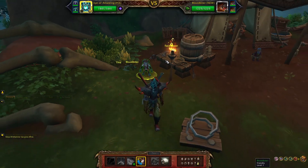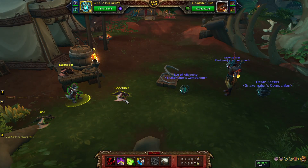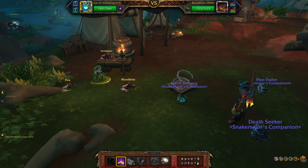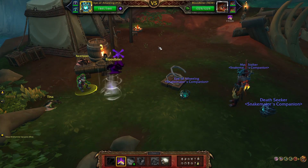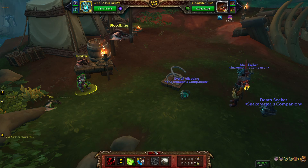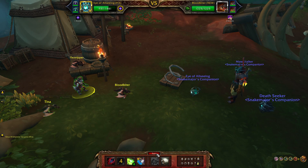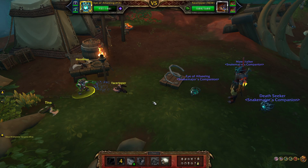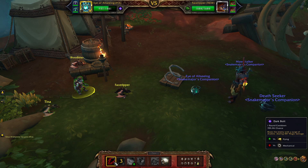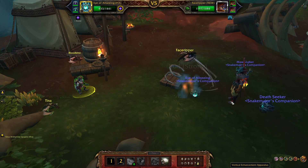This fight is the toughest, to be honest. Bloodbiter is in, so start with Creeping Insanity before he goes up. Pass. Another pass. Face Ripper is in — use Dark Bolt. If it hits, Christmas. If not, well, it happens. And pass again, because you're too fast for them.